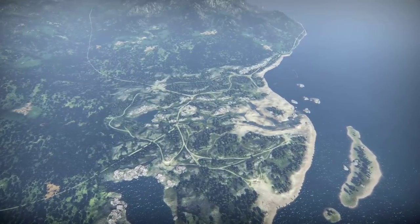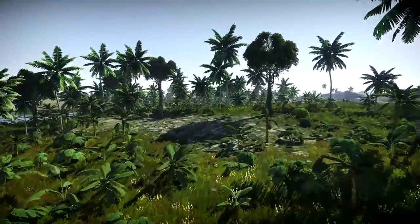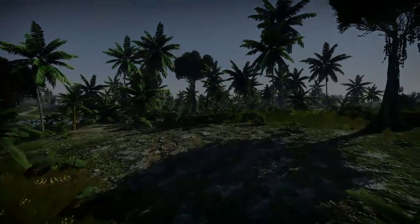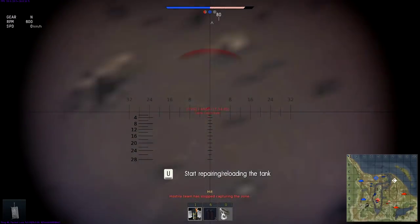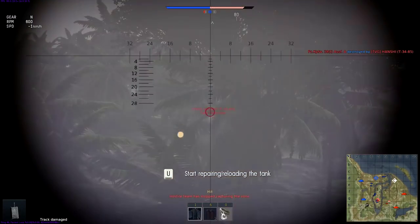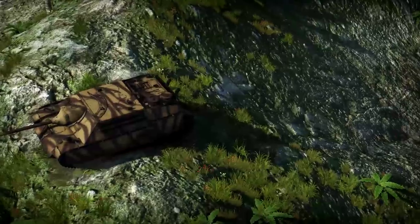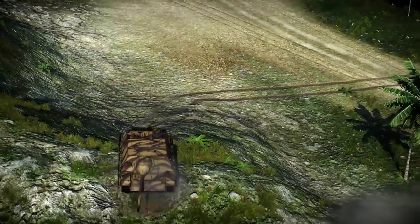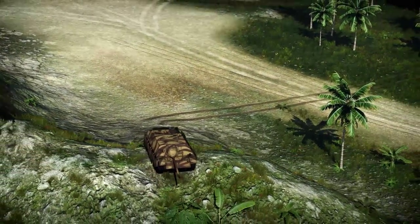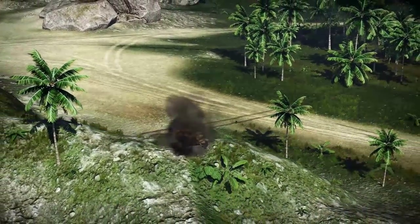Moving on to the Jungle map! Here snipers will be hard-pressed to find any decent spot, as the entire map is covered in lush plants. Though there are a couple of good spots even here. The hill at sector H-3 lets you shoot at the enemy base from either side, plus you can cover the nearby capture point A. But to shoot from this position, you will have to lower your gun quite low – a feat not available to all tanks – or you can peek out with most of your hull, which is quite clearly rather dangerous.